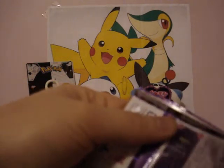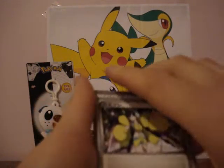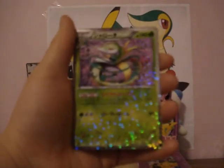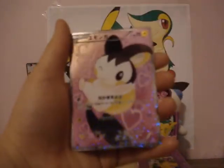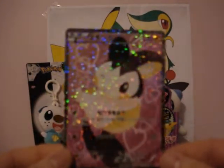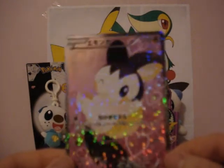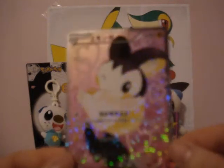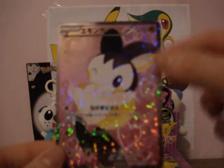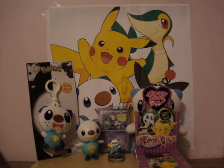Next pack. I got an Elisa Trainer Card, Snivy, Serperior, and an Emolga Full Art — which is really cool. This is one of the other cards I wanted. If you guys watch the anime series, Emolga is female, so she mostly likes to use Attract a lot during battles and gets away with a lot of things — mostly to get food.